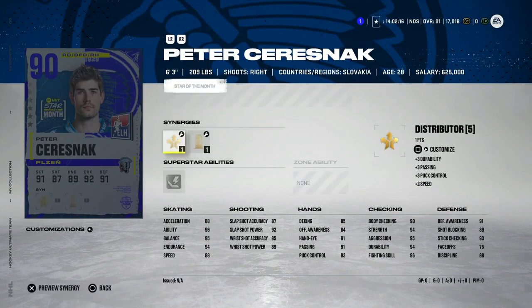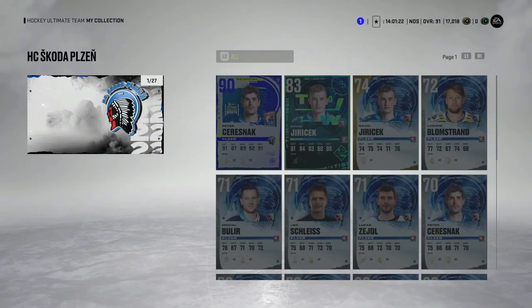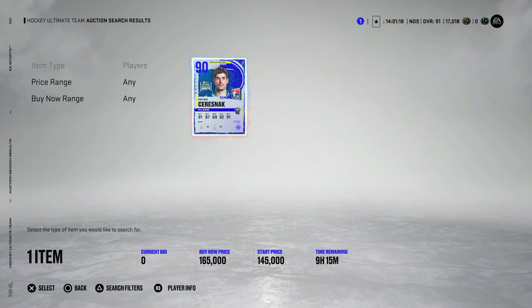Then we've got the 90 overall Peter Saranzak, six-foot-three, with Distributor and Light the Lamp — 90 speed on the back end, which is very different. 88 acceleration, 92 shot power, 87 accuracy from the back end. At six-foot-three, passing and puck control at 94 and 96, body checking 90, defensive awareness 91 to 93. This is one of the better right-handed defensemen in the game right now. I think this is better than X-factor Seth Jones and probably pushes John Carlson too. He's going to be very expensive.